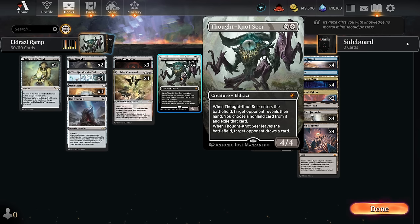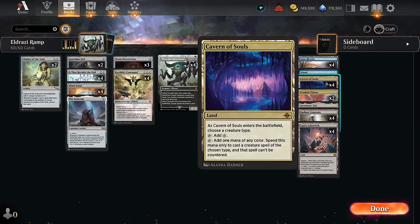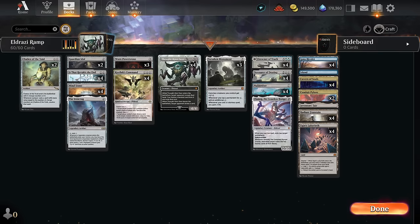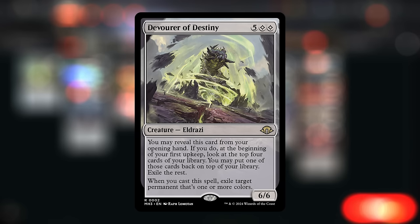To bridge the gap we're playing the full set of Thoughtseize for hand disruption, which can be useful against controlling strategies. We also have 4 copies of Cavern of Souls to make our Eldrazi uncounterable. Getting up to 7 mana, we're playing Drowner of Truth — it's actually a land that enters tapped and makes a blue and a green, but it's also a 7-mana 7/6. We can pitch it to Ugin's Labyrinth and still cast it late to get a pair of scion tokens.